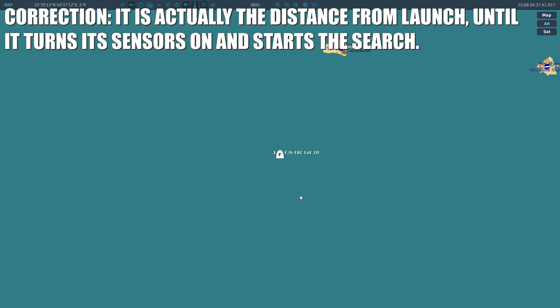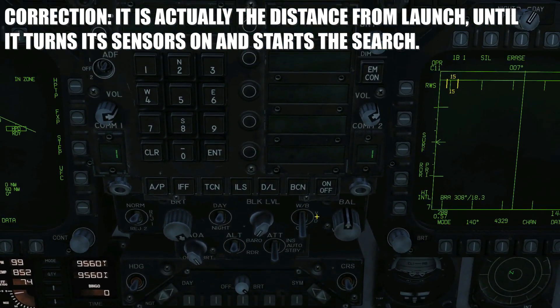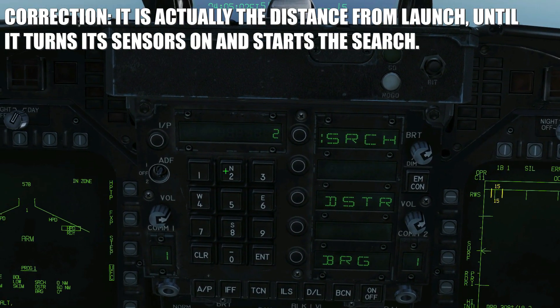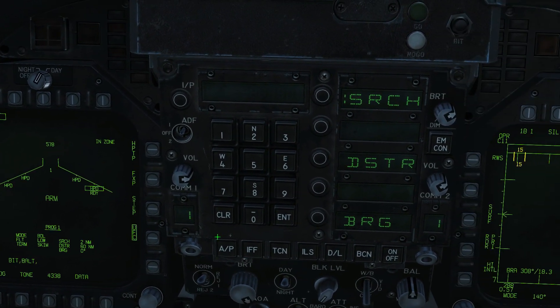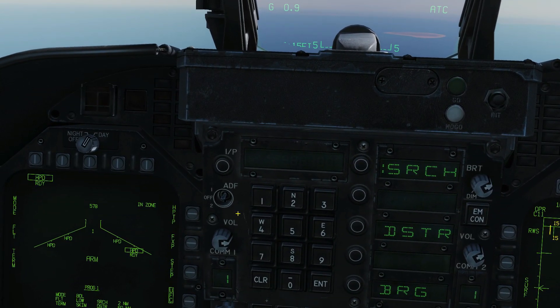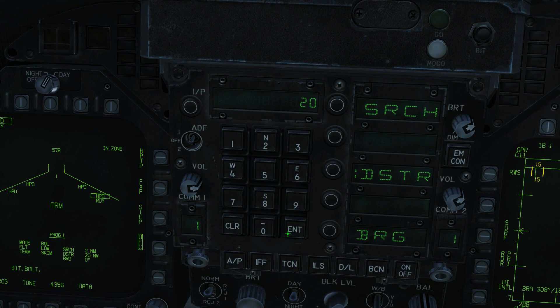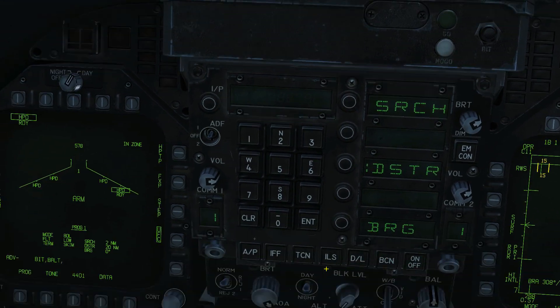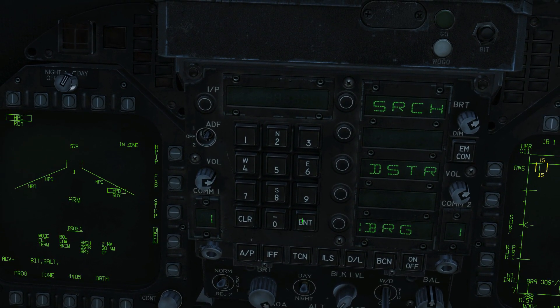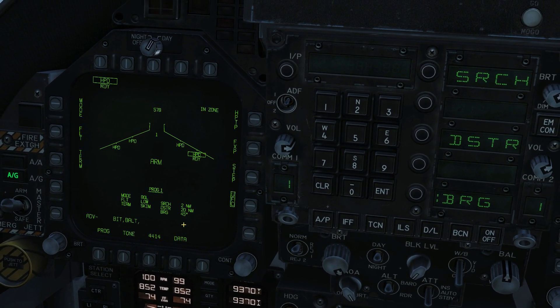The search distance is how far it travels on bearing before turning on its sensors and starting to look for ships. In this case, once it's on bearing from this island - our only reference to the ship's position - we'll give it two miles to start searching. Destruction range is the point at which, if it hasn't found or hit the ship, it will self-destruct so it doesn't accidentally take out other shipping. Since Peter the Great is 10-15 miles from the island, we'll set self-destruct at 20 miles. The bearing is 045 degrees - northeast from the island. So: search 2 miles, self-destruct 20 miles, bearing 045.